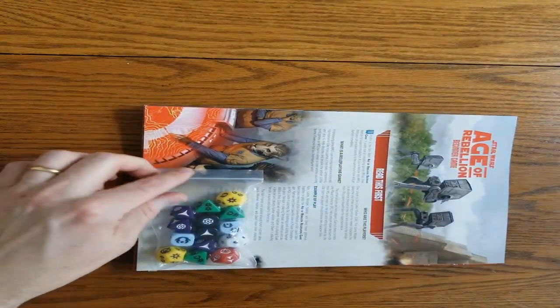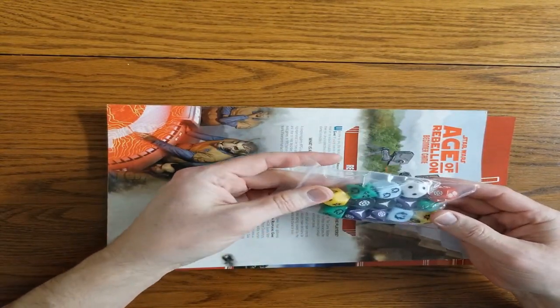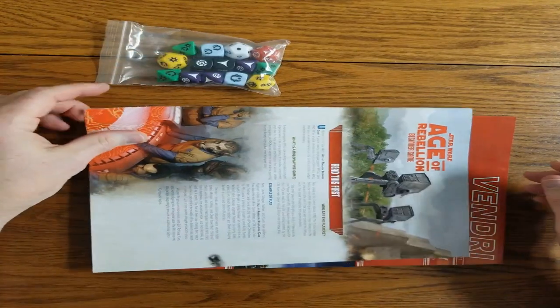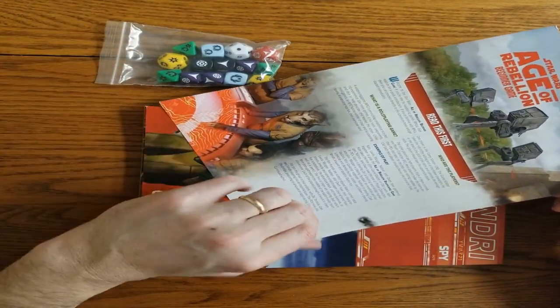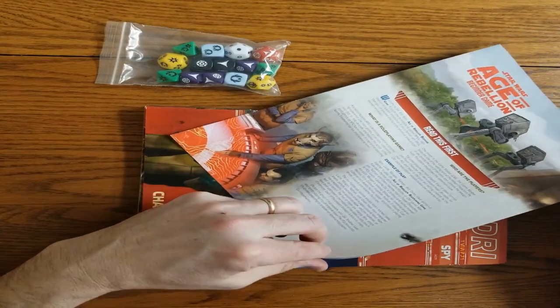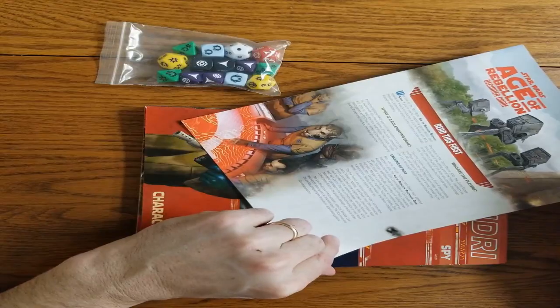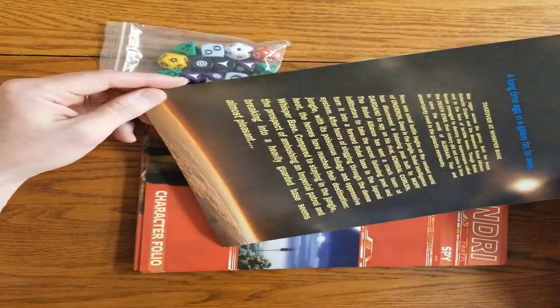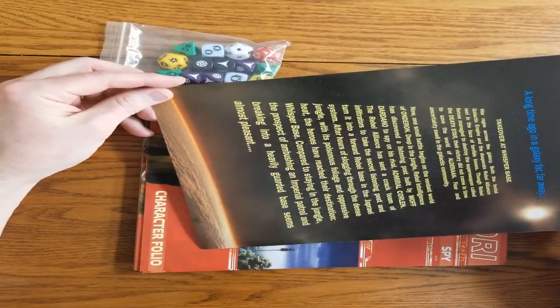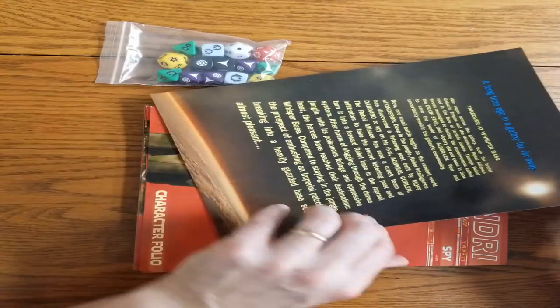We've got a set of dice — looks like we've got everything we would need. And we've got an introduction to what is in this and what is the role-playing game, with some examples of play. It looks like a nice Star Wars intro to this adventure game.